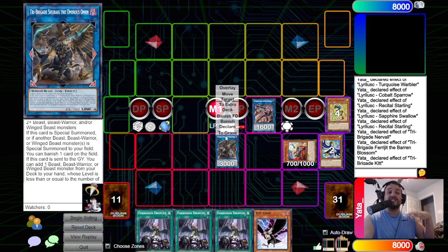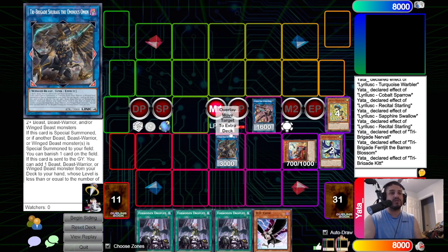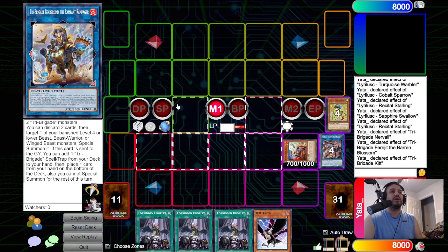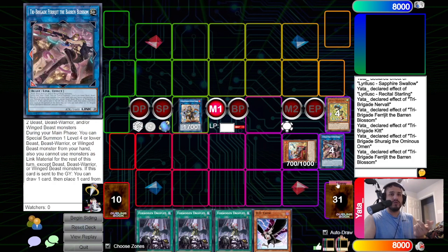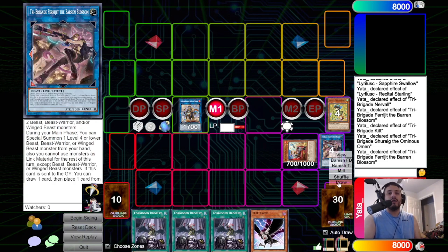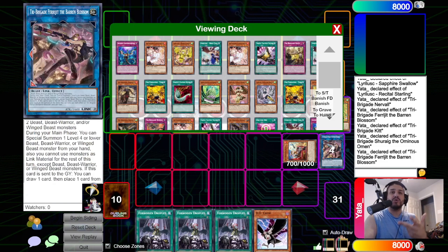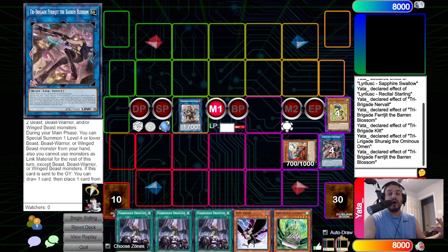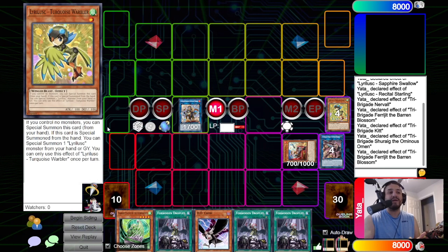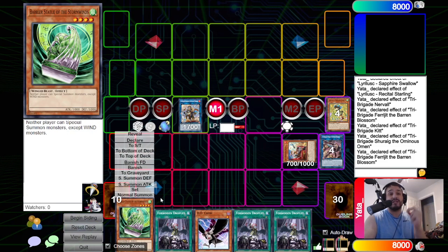Now, usually you would link off Kit right here, but we're not going to just yet. We're going to use both of these to go into Bear Broom. Activate Chainlink 1 and Chainlink 2 — draw and put back. It doesn't matter what you draw. We're going to do Chainlink 2 first so it doesn't get Ash Blossom'd. Then search out a copy of the Bearish Statue with our Omen, because we have four banished cards, we can search out a level four.